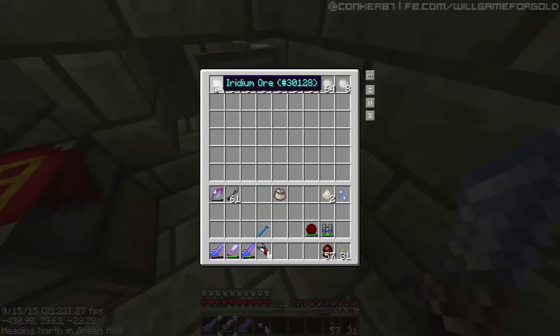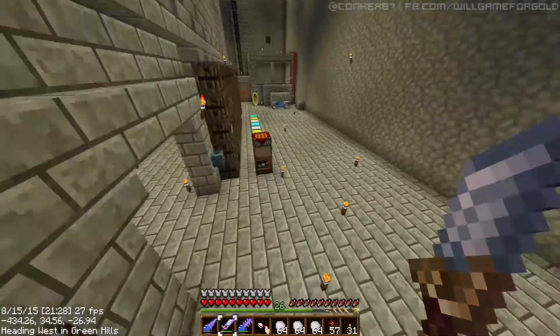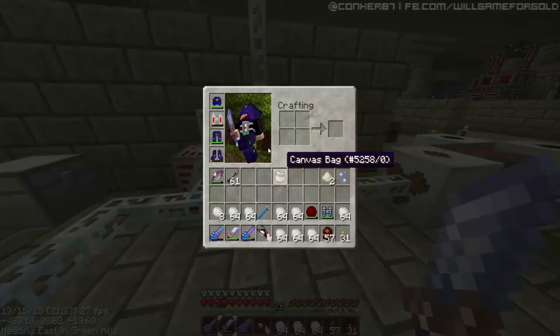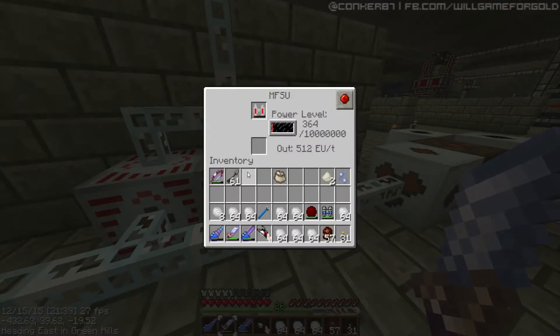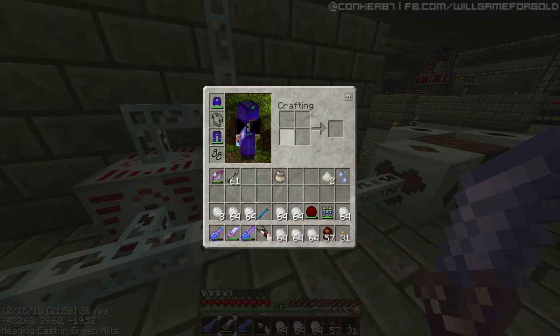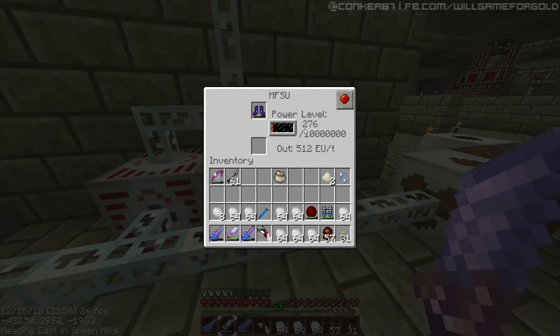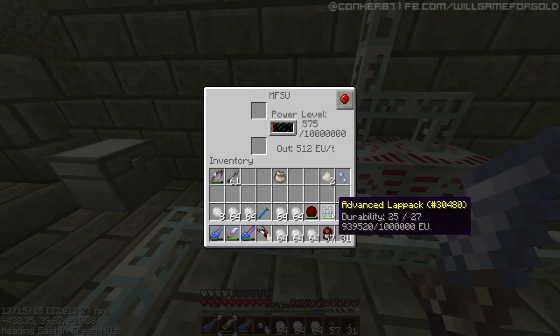Let us finally start trying to make this grav suit. Before we do that, let me fill these up. The grav suit is pretty much the same as the quantum suit — it just allows you to fly, which is the main thing I want, because I want a nice suit to protect me and I don't have to wear a lap pack or a jet pack.